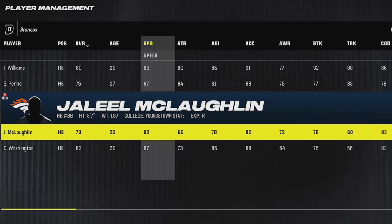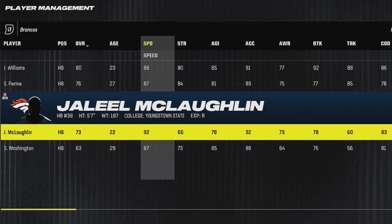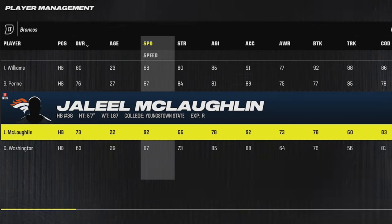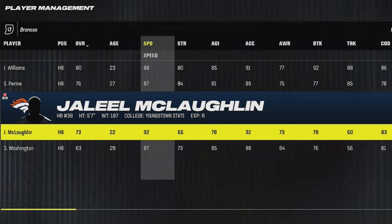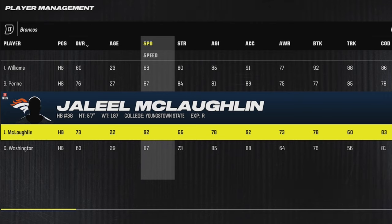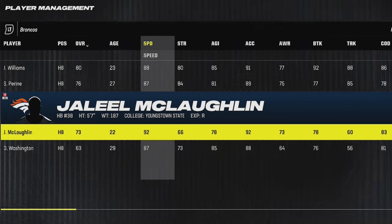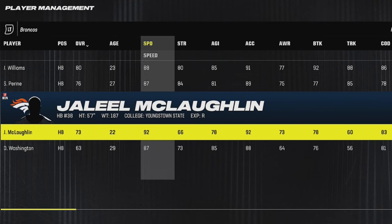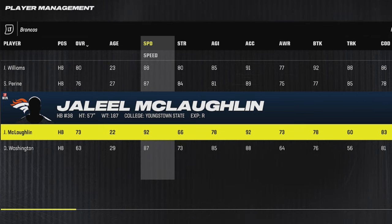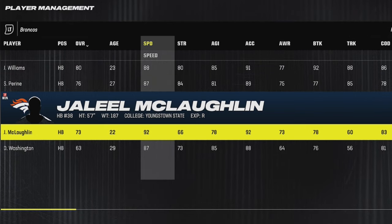Next up with the Denver Broncos, we have a running back by the name of Jaleel McLaughlin, who's actually a really good player in real life. He's only 22 years old, has 92 speed and 92 acceleration. His agility is not too great, but he has great straight-line speed. If you improve elusive back, he can get more speed points added, and there are coaching trees where you can improve that speed as well. With the plus-3 speed boost through the coaching tree and a speed boost point here or there from upgrading this player, you can easily get this guy to like 96 or 97 speed in no time.